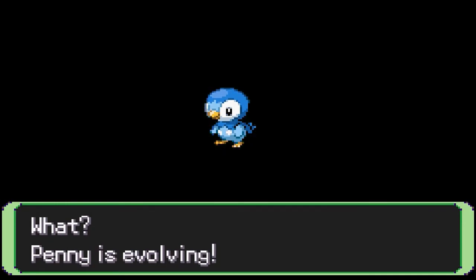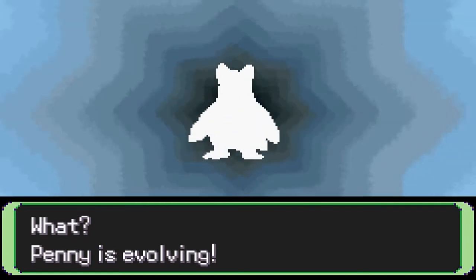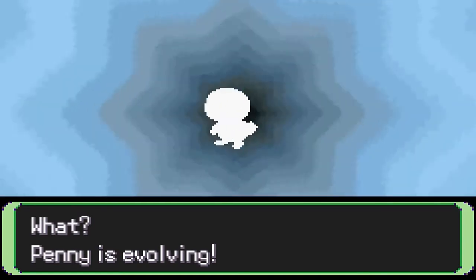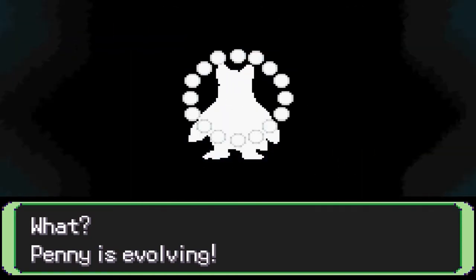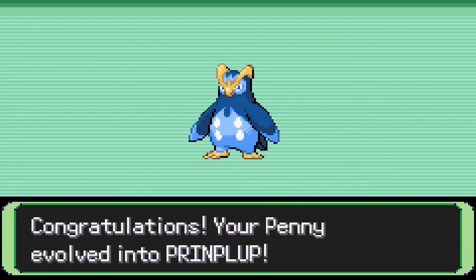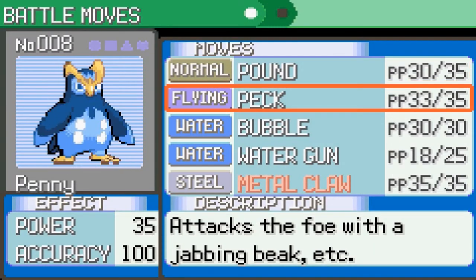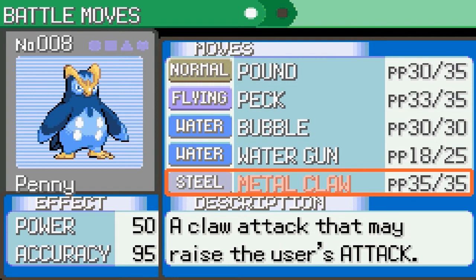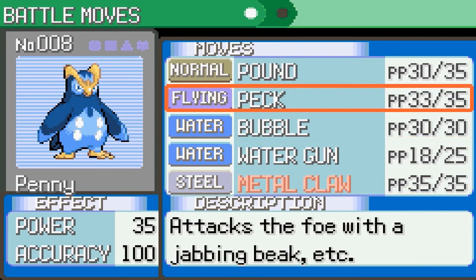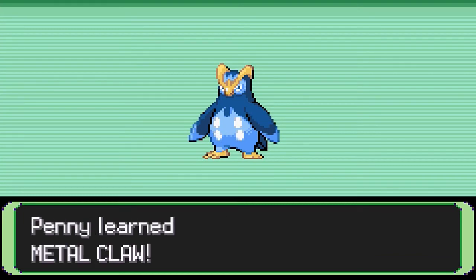Blue — it's a Pring Plop! Okay, so I believe now it's part Steel type, so it's gonna start learning these types of moves. I'll get rid of Pound. So that's cool. Let's get Steel moves now.